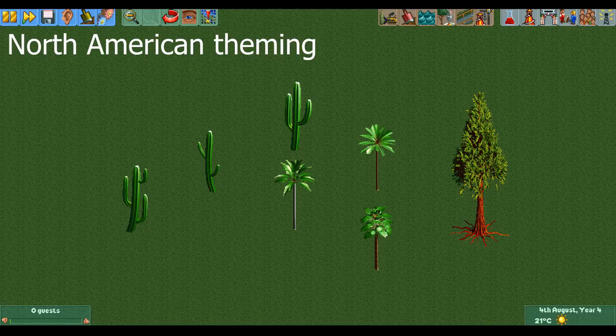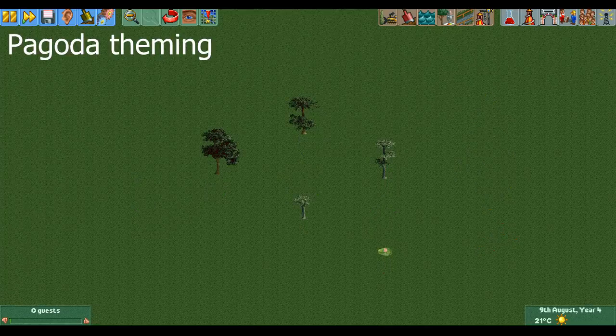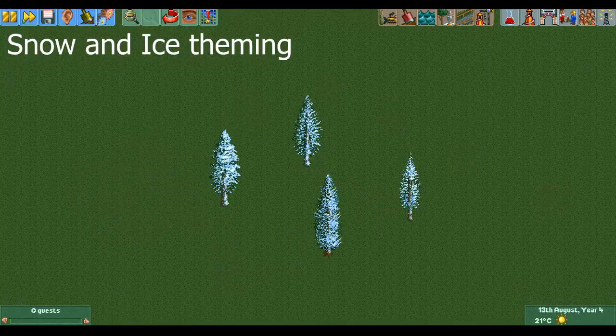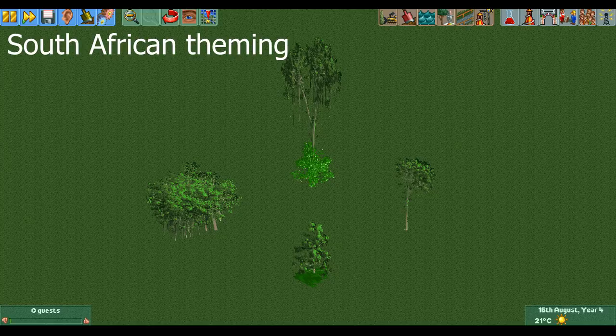The North American theme has three cacti and three palm trees that all look really out of place in the visual style of Rollercoaster Tycoon 2, but it also gives a cool giant redwood tree to make up for it. Up next is the pagoda theming which gives us four nice-looking trees and a lily pad. The prehistoric theming has a very large mangrove tree and a bunch of weird-looking prehistoric swamp plants. The snow and ice theming includes four snow-covered versions of standard trees, great for any alpine-like park. Up next is the South American theming, which gives us some more rainforest trees including the second tallest tree in the game, only beaten out by the redwood tree from the North American theme.